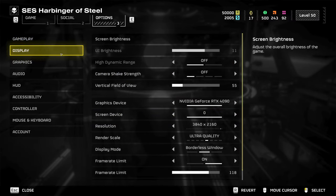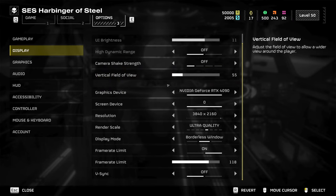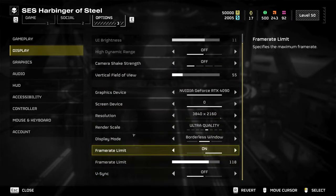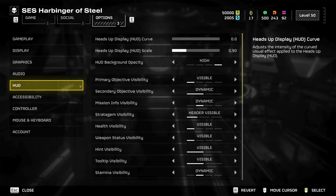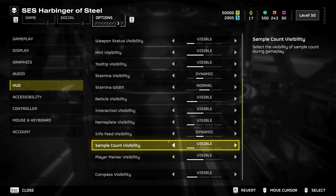In the display options, ensure that Camera Shake Strength is set to off. Make sure V-Sync is off so that you don't incur any unnecessary mouse lag. Over in the HUD options, make sure that Reticle Visibility and Sample Count Visibility are both set to visible.